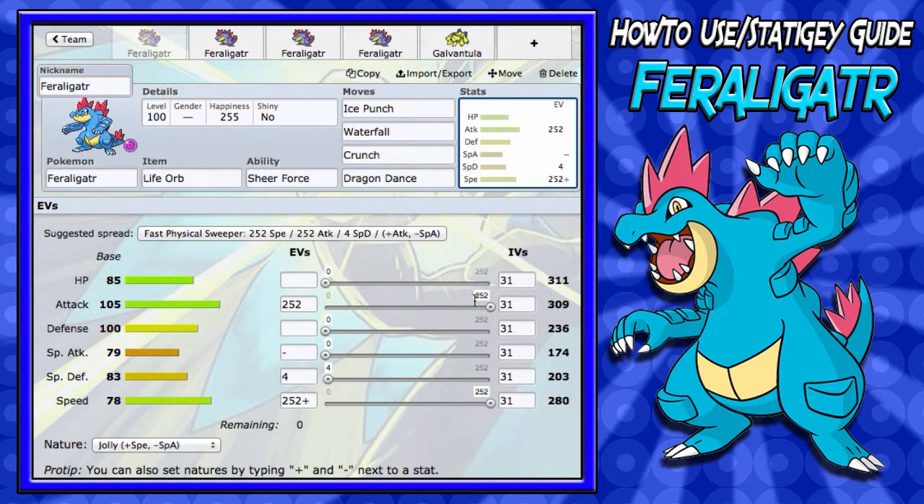For his EV spread on this set, you're going to want max Attack so you can hit super hard. Even with that base 105 attack, he's still going to be breaking through even physical walls with two Dragon Dances or even one. For the next EV stat, you're going to want max Speed — speed is very crucial on Feraligatr. You're going to want max Speed and a Jolly nature, because he only has base 78 speed and that's not going to do work against fast sweepers. Without max Speed EVs you won't outspeed things, so you want max Speed and Jolly. For the remaining four EVs, it's really a preference — you could run Defense, Special Defense, or HP. I usually run Special Defense because that's his lowest stat, but it's your choice.